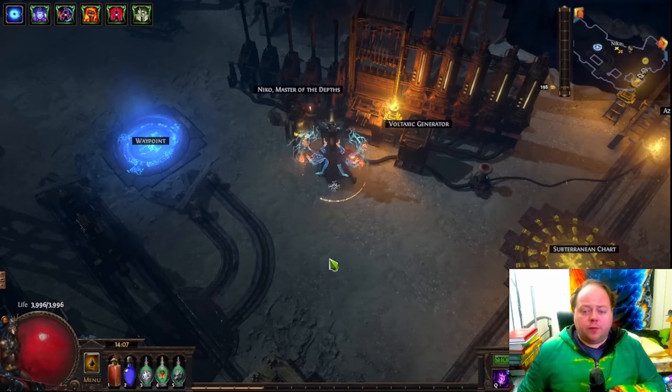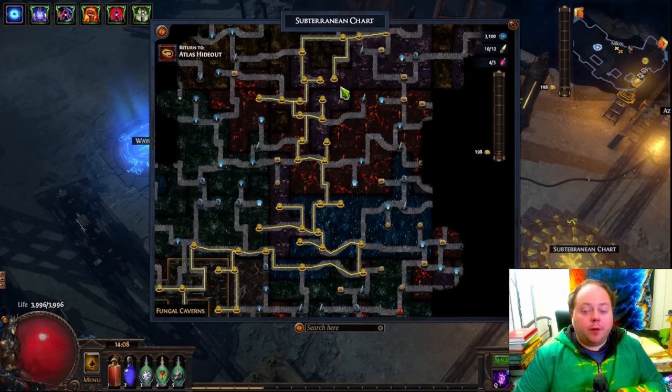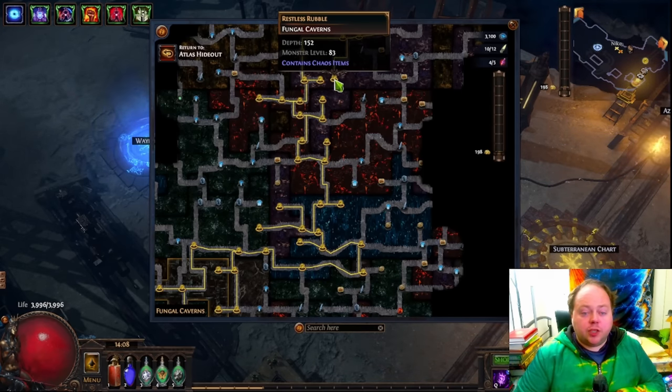Whilst getting the fractured version of this mod is very rare, getting a Hubris Circlet with this mod is not so rare. About 1 in 50 helmets that drops game-wide is a Hubris Circlet, and I believe this to be the same for helmets that drop from these Contains Chaos Items nodes. At the time I'm recording this video, the cheapest fractured Hubris Circlet with this specific mod is about 150 divine orbs, and the cheapest non-fractured version on a Hubris Circlet is 17 divine orbs, not counting ones at a very low item level.